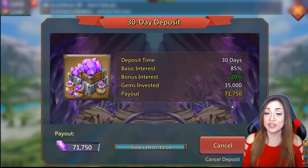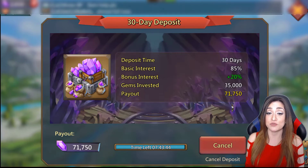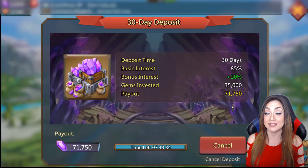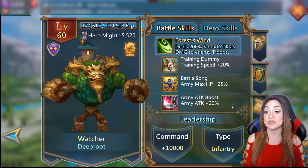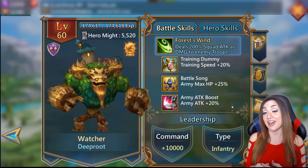I only have about 2.6k gems - wanted to quickly show you what a maxed out trove looks like. This is something I always recommend, free to play or pay to play: max your trove and max your trove research. It allows you to invest a max of 35,000 gems and the payout is 71,750 gems, which is fantastic. Both level and research impact what you can get out of it.